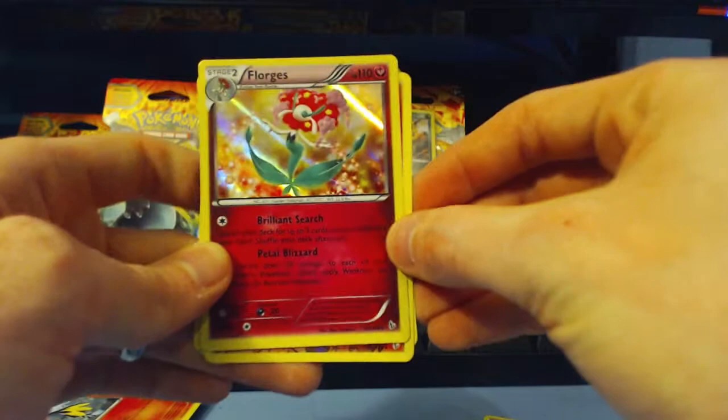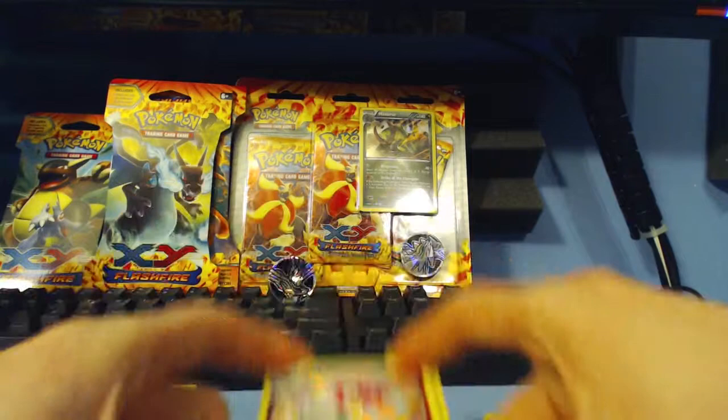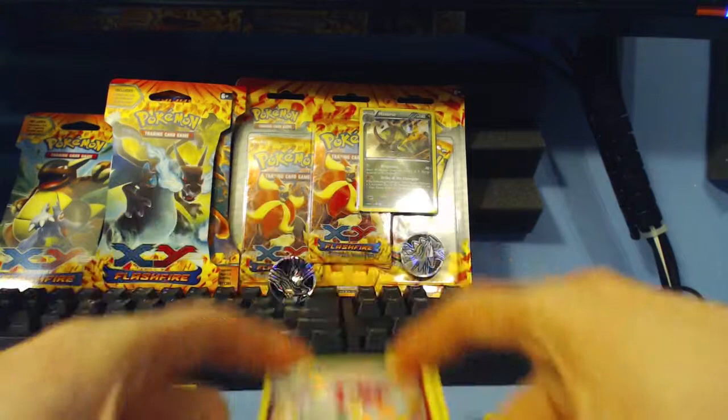So we did get one holo rare from this blister pack — holo Florges — and then the holo rare Machamp that came in the pack, and three reverse holo cards of Skrelp, Pyroar, and Weavile. Not all pulls could have gone worse and just not gotten a holo rare at all, so I can't complain too much. Hopefully we'll have a bit better luck with our next booster packs. Hope you enjoyed the video, guys. Thank you very much for watching. I have more Flashfire videos coming soon to an EposVox YouTube near you. Comment below if you want to win the online code card. This video was made possible by contributions to our Patreon campaign by viewers like you. Thank you.